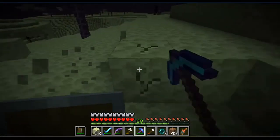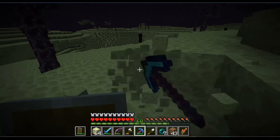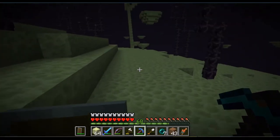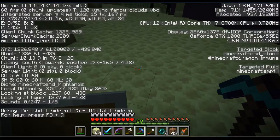I used up all my end stone, so while we are yet unable to fly, we need some more end stone. We should also mark down our coordinates: X 1226, Z minus 438. Screenshot taken, then let's head out in a direction.